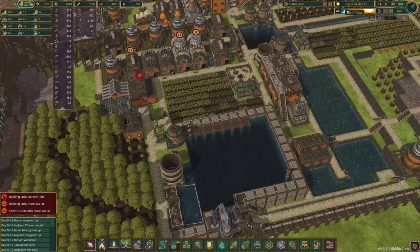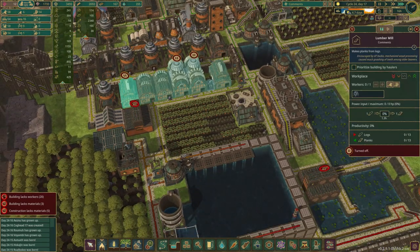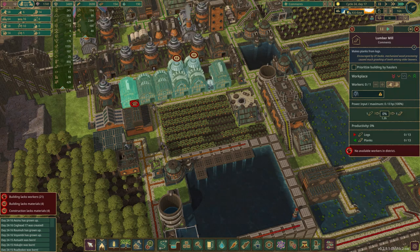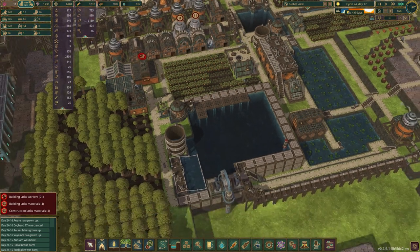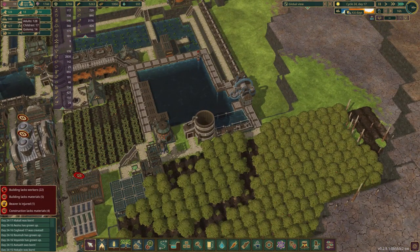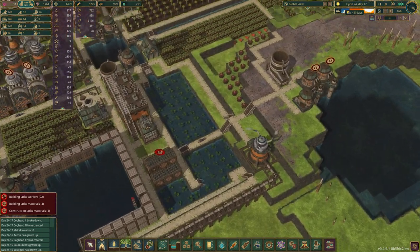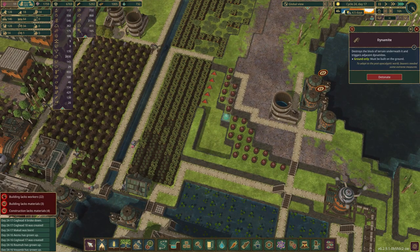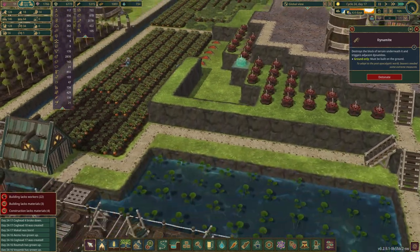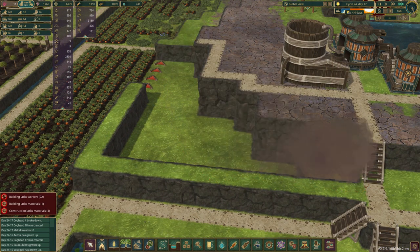We need planks and cogs more than we need anything else. See if we can get a worker in here eventually. 14 golems, 18 babies — this guy is pumping away. We have power over here so that's okay. Good, we can blow this up and get nice and close for the dramatic effect.